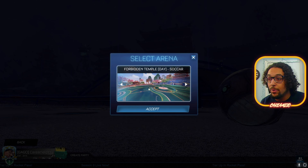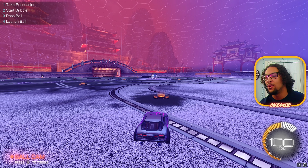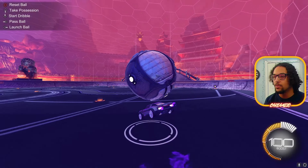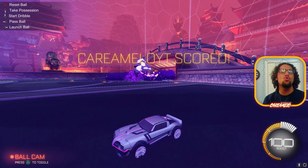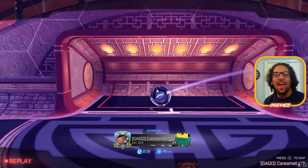Next up we're gonna look at the new map — Forbidden Temple fire and ice. Here's the new map everybody, look at the dragon. New training map confirmed! Let's see if we can get something good going at the beginning of the new season. Oh, that was a decent 180 flick. When you score, the dragons fly from their perches — this map is insane, I love this map, great job Psionics.